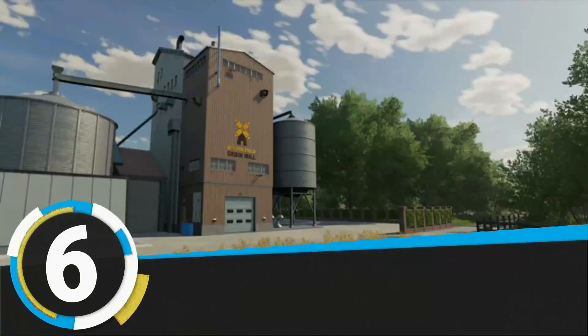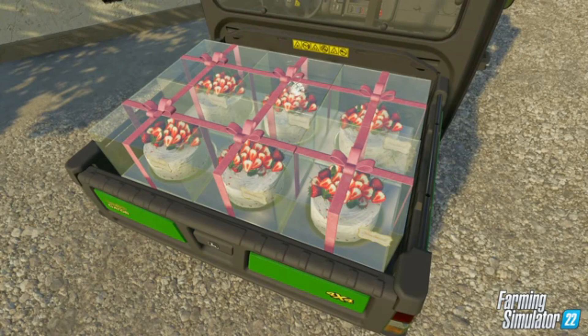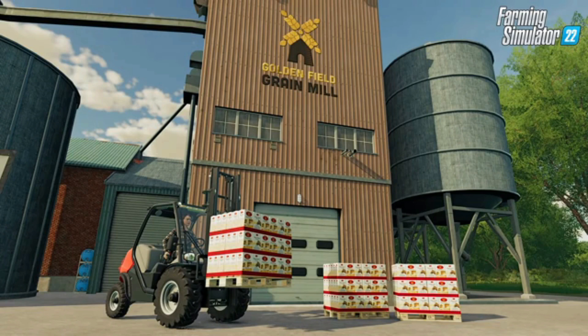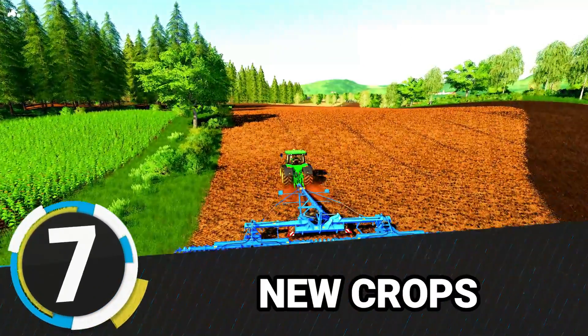Number six: production chains. In Farming Simulator 22, we will be able to do a little extra work as an optional feature — you can skip it if you like. Before, you could just harvest wheat and sell it to the mill for the best price. Now you can have it delivered from farm to mill, turn it into flour, and then sell it to the bakery for extra money. That's a new feature added in Farming Simulator 22.